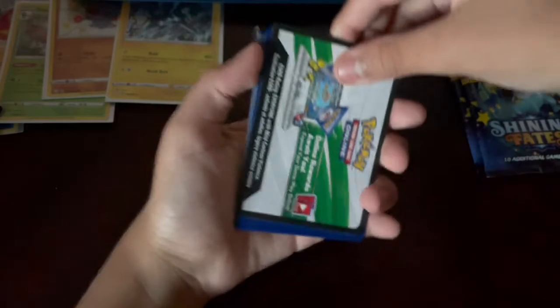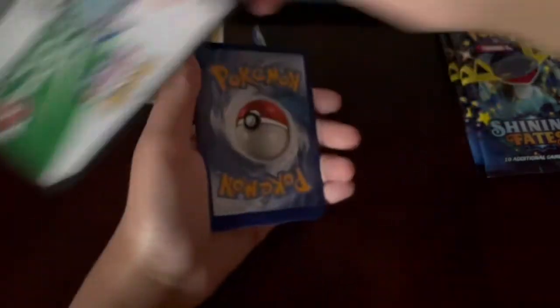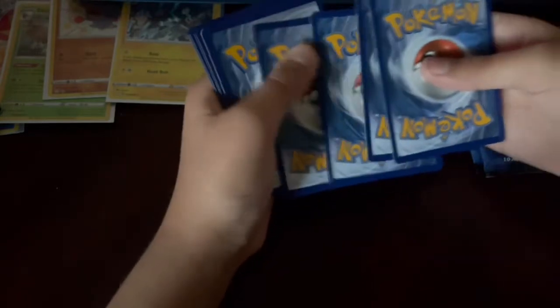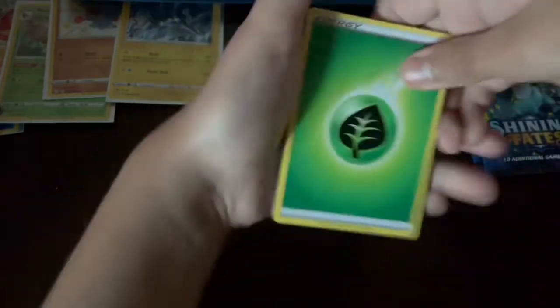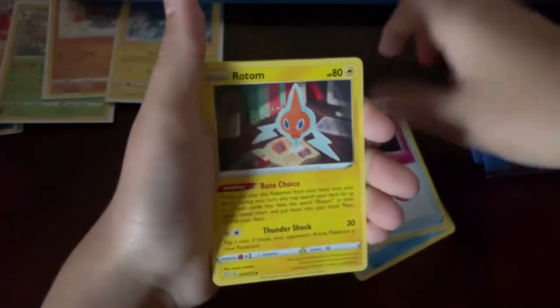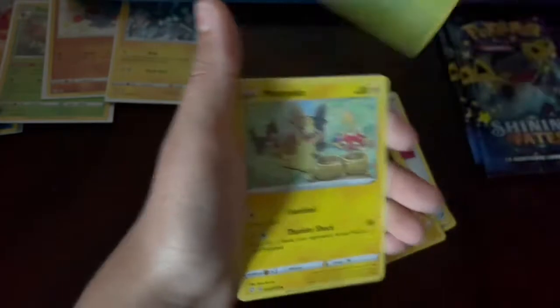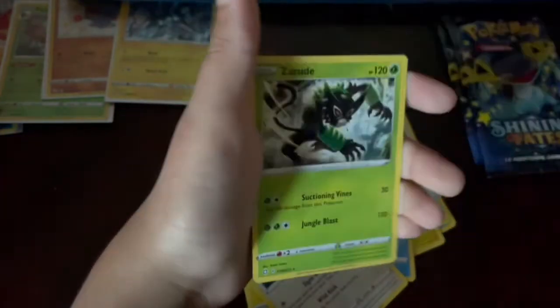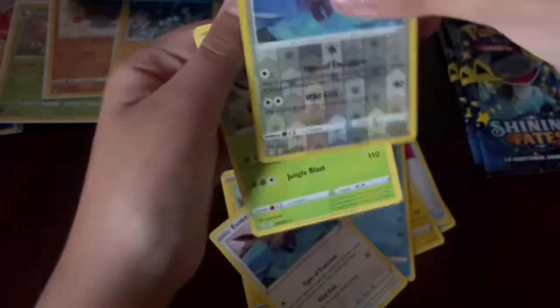Code card as always, four cards to the front. Pulls: grass energy, Float Stone, Team Yell Towel, Rotom, Yanma, Morpeko, Chewtle, Eevee, Galarian Ponyta, reverse Eevee, and Zarude. Not the best pulls.